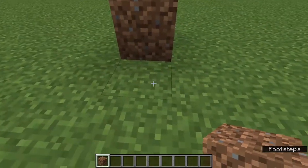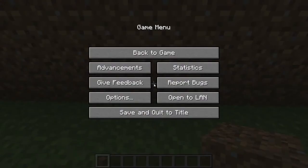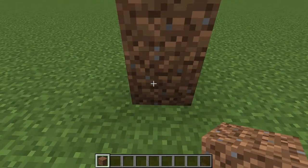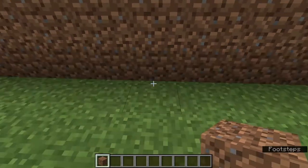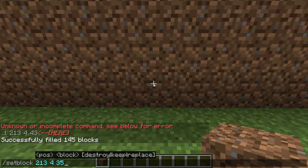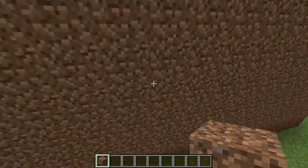Go to the middle, look at the bottom dirt block of your pillar, turn around so you're in line with it, and run slash setblock then tab three times to get coordinates. Copy those three numbers — that's Control+C on Windows.